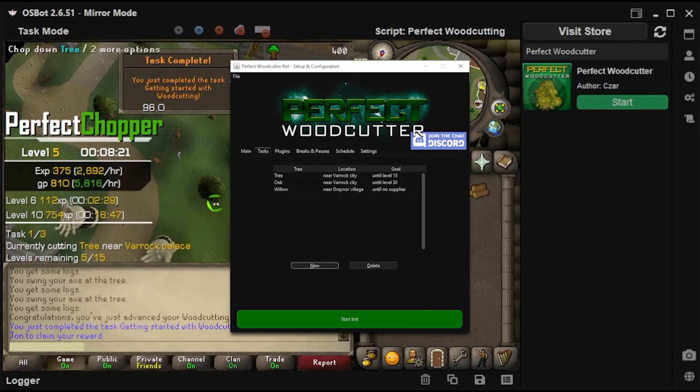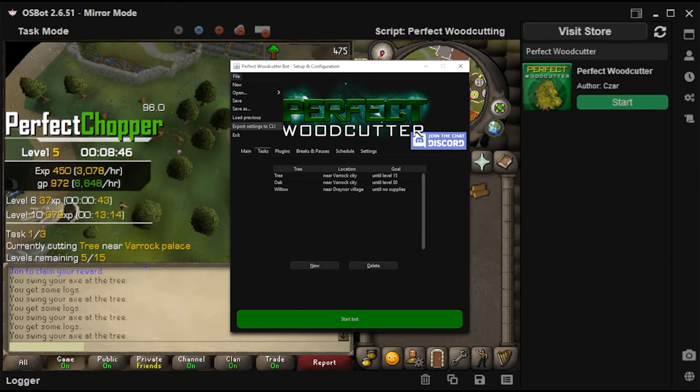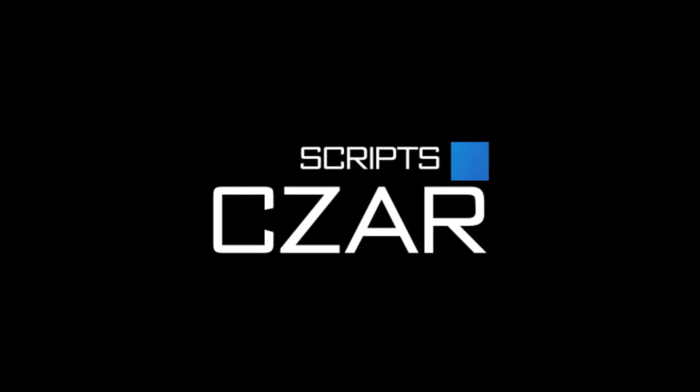This bot supports automated mass farming via CLI. You can export the settings via the top left menu. It's also possible to save and load profiles for easier access. For more information and questions, join our official Discord channel.